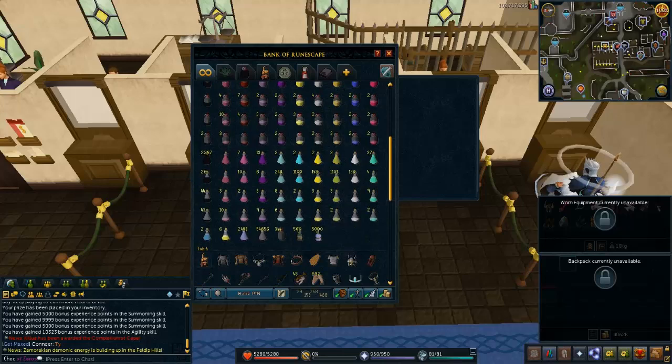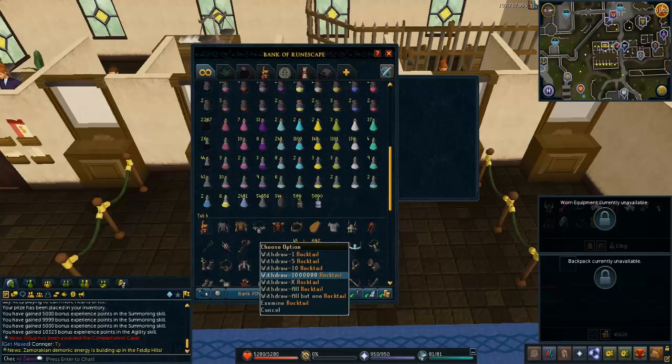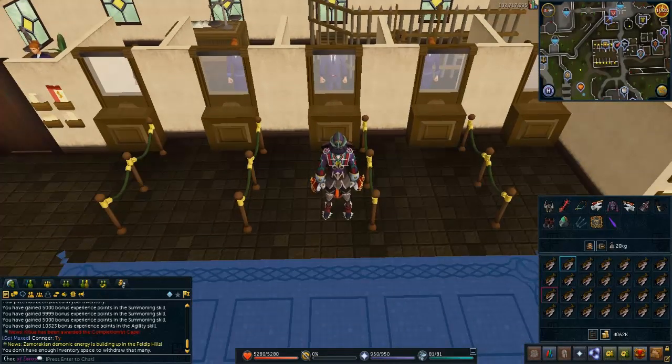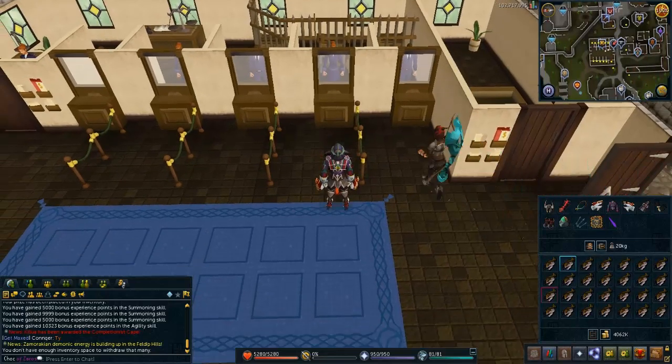There's not gonna be really any fighting involved. You just want to fill your entire inventory with food if you're going there strictly to find the memoriam crystals. Get a pack yak, tortoise, or any beast of burden that stores food. It's going to be a lot easier if you've already done the quest.